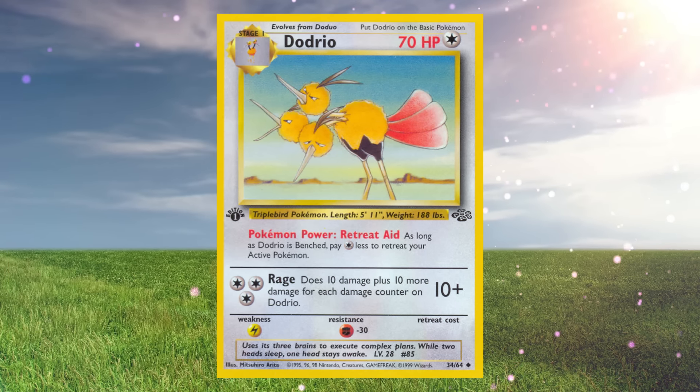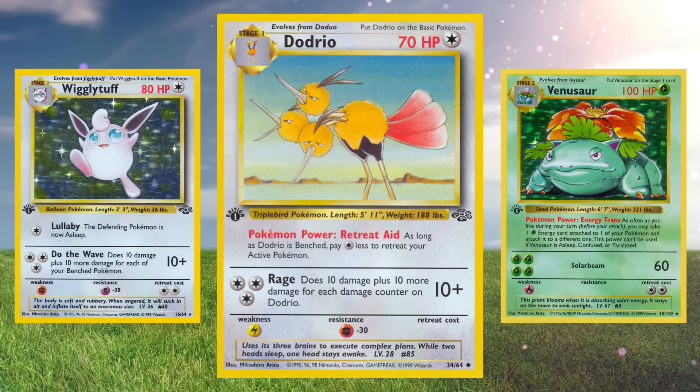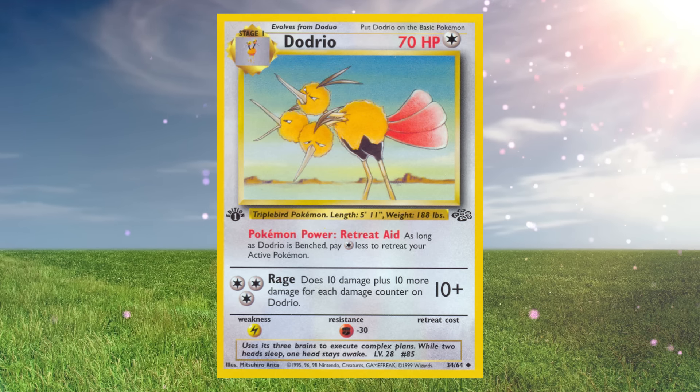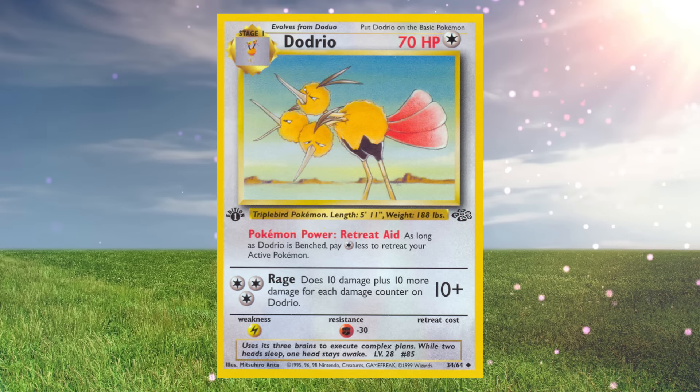This versatility allows Dodrio to be played in a wide variety of strategies — from Wigglytuff and Venusaur to even some Haymaker variants. Dodrio went from being a rarely played card back in 1999 to a competitive staple in present-day Base to Fossil events.